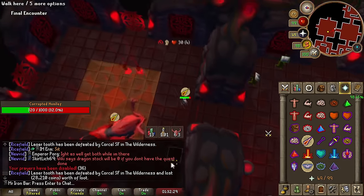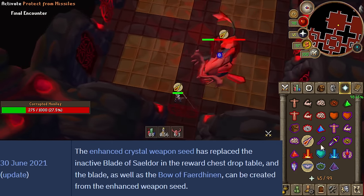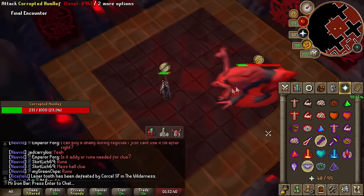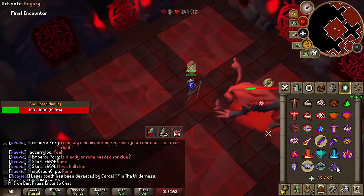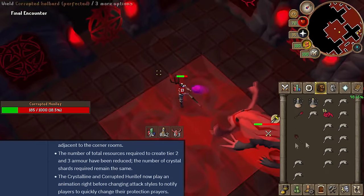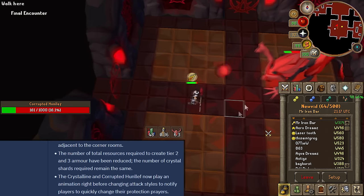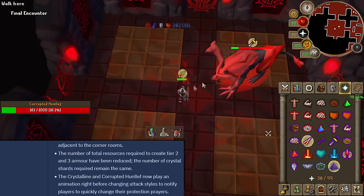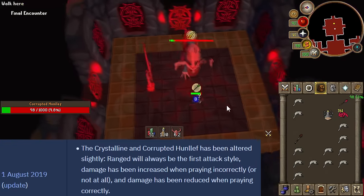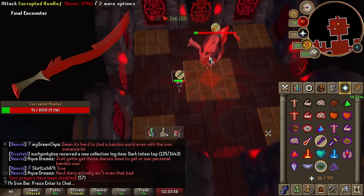When the Gauntlet first came out, there was only the Crystal Armor supporting the regular Crystal Bow and the Blade of Saeldor — no enhanced weapon seed yet. This used to be considered niche content and was significantly harder, so only a few people were doing it. For example, Hunllef didn't have any in-game sounds or graphics to indicate attack changes — a lot of people used the Perp voice counter. Another issue with super OG Hunllef was that it could start the fight with any attack style, so half the time you'd just get sniped for 50 right away.